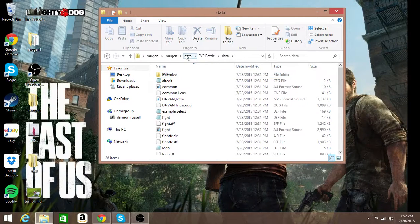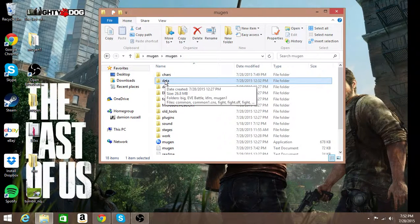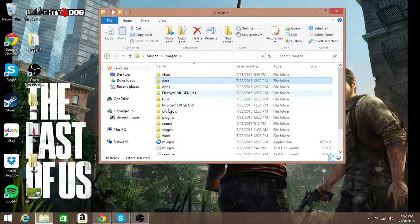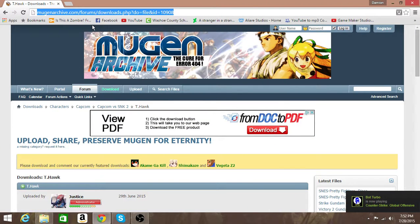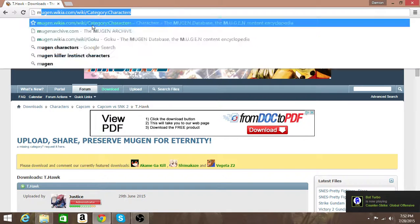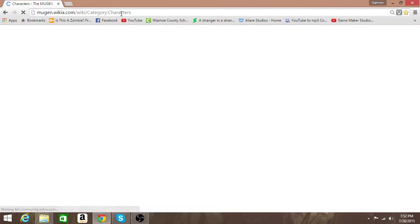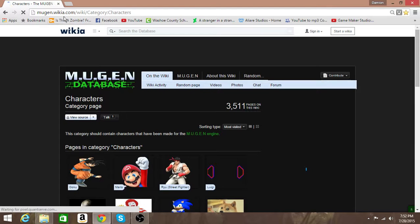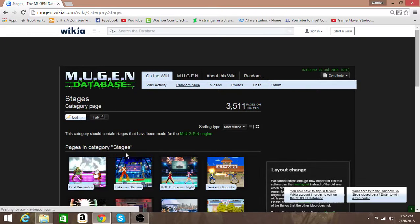Alright, if you paused the video, welcome back. If you didn't pause the video, you just heard me randomly say 'welcome back,' so hi. Alright, so then we're going to get a stage. Now for the stages, I suggest you go to the Mugen wiki — Mugen wiki.com — category characters, and it doesn't matter which part of the wiki you go to. Just go to highlight over Mugen right here and go to stages.